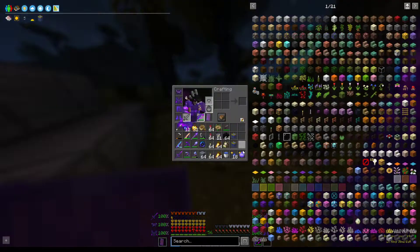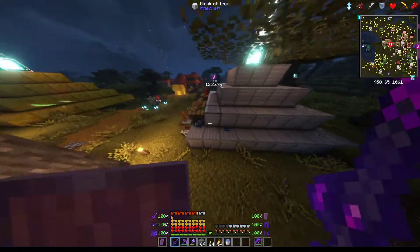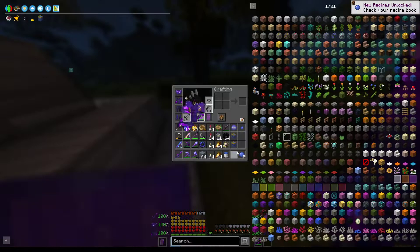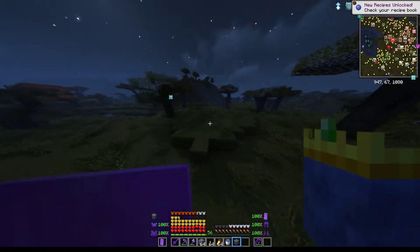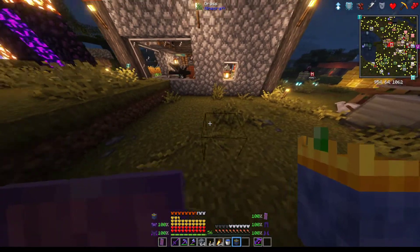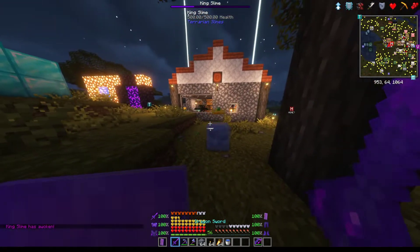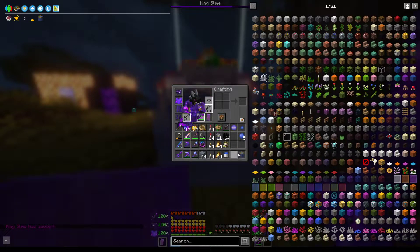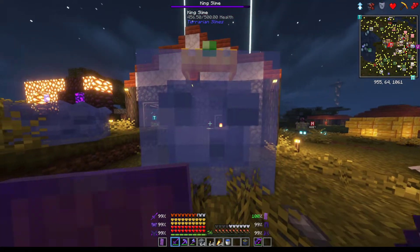We've gotten a king slime ball and some blue gel. You can turn the blue gel into more blue slime balls. Apparently we had enough slime balls for every kind of slime, which is sick. We're gonna summon another one right here and kill it as well. Pretty easy for a boss, I guess, just because we have all the home turf bonuses.